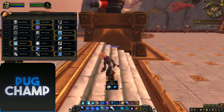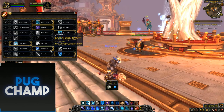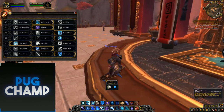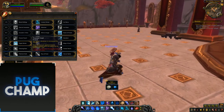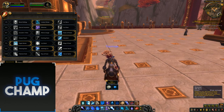The last talent tier is the main one — what you want your build to be is based on this. Thermal Void extends Icy Veins by 10 seconds, which is obviously good. You've got 30% more haste, and tied in with Bloodlust you've got so much haste you can just spam Frostbolt. Tied in with Frozen Touch, you're going to get so many Brain Freezes so you can get the instant Flurries and shatter your Frostbolts.